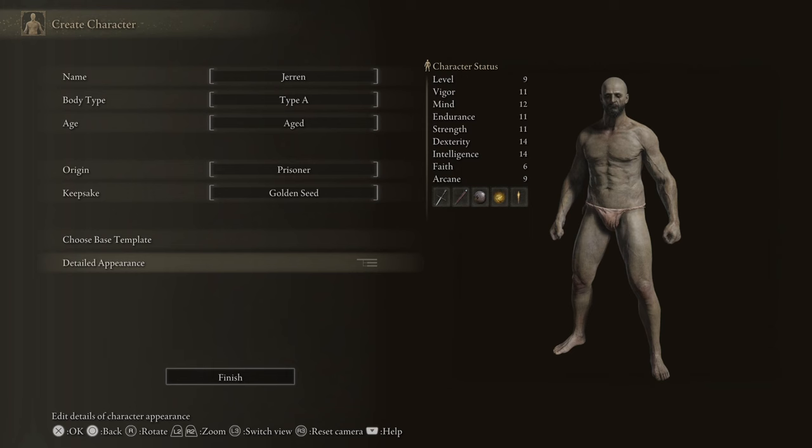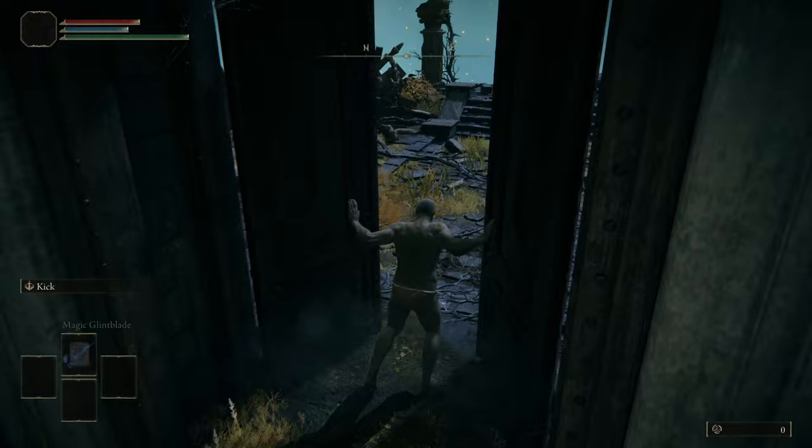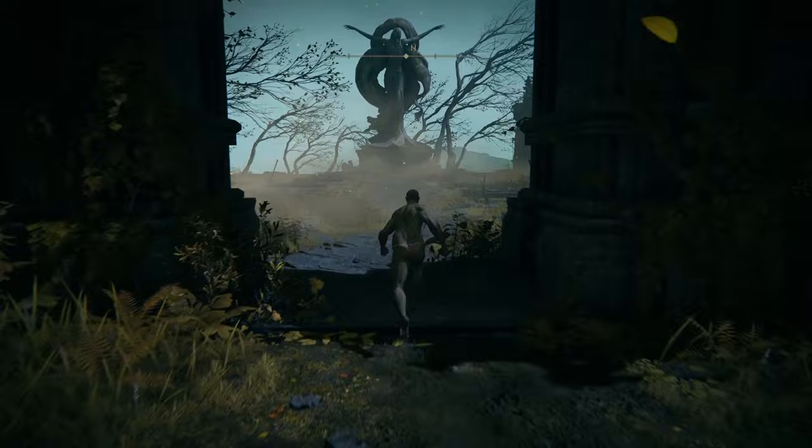After I made an exact replica of Jaren's character model, I selected the Prisoner class. This class starts off with Magic Glintblade, which is the only spell that Jaren uses. On top of this, it also has stat points in Intelligence, Strength, and Dexterity, which are the three main stats I need to level up to use Jaren's equipment. I died to the tutorial boss, woke up in Limgrave, and got my horse.